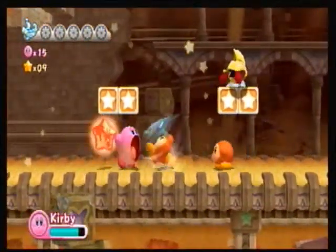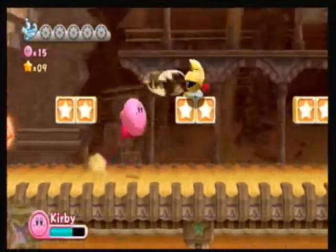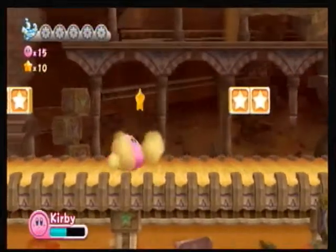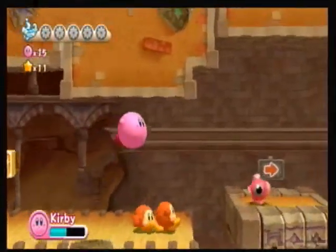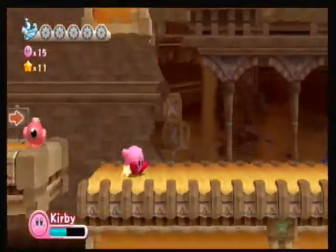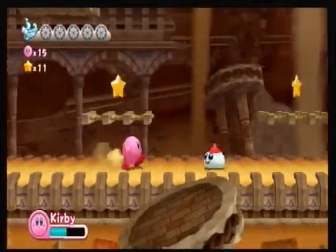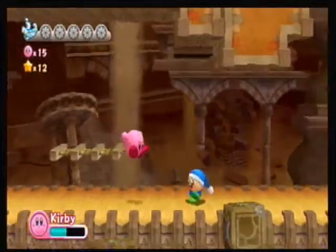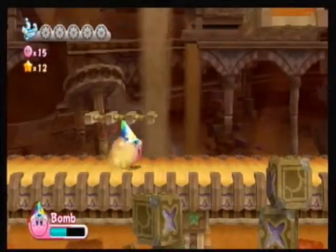Bomb ability is really good if you want to constantly spam the button and just kill something. It's very useful later on in boss fights, so I recommend it. Get it while you can. This stage is also unique in that it actually has 5 energy spheres to get — it's the first stage to do that.